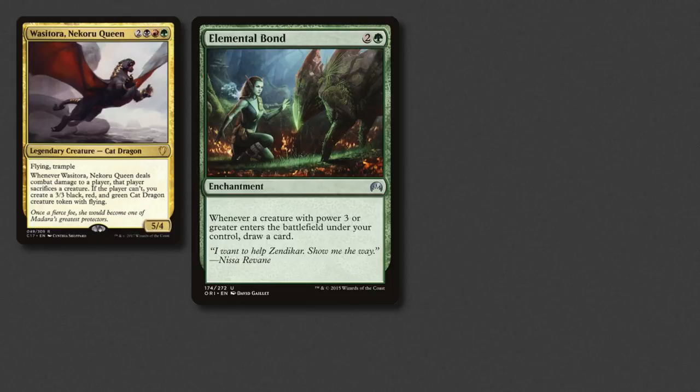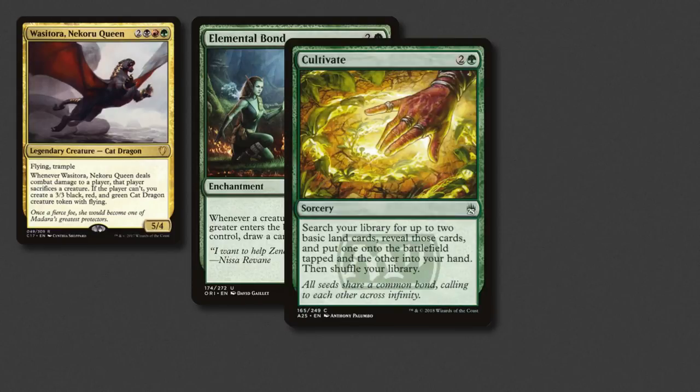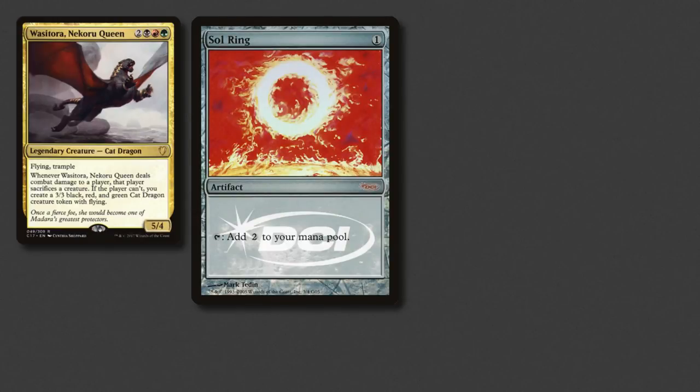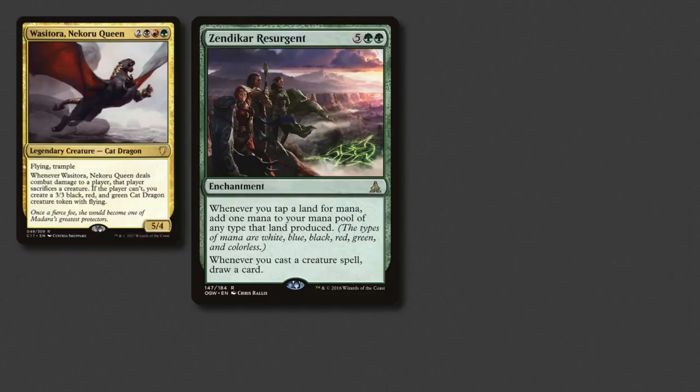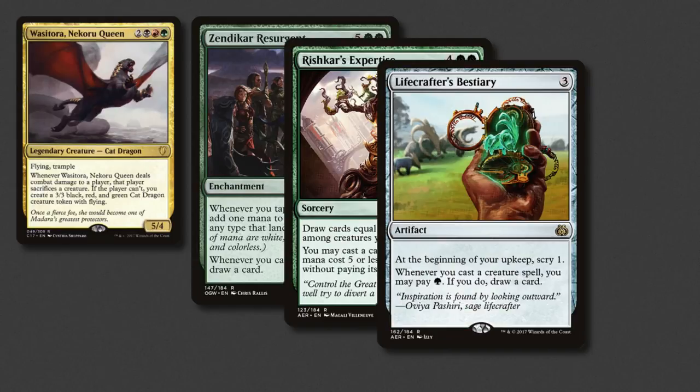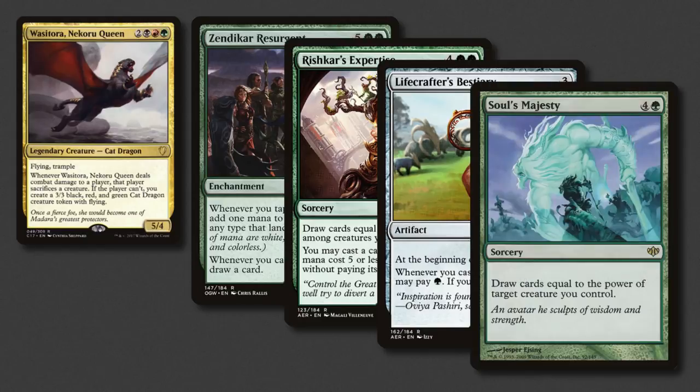Which leads us nicely into the card draw and ramp section. Elemental Bond should be triggering very regularly for us. Cultivate, Traverse, and good old Reach are all present and correct. It wouldn't be Commander without a good old Sol Ring, would it? And then there's the Sphere 2. Zendikar Resurgent does a double shift, providing ramp and draw. Rishkar's Expertise can net us a lot of cards, but we won't be casting many dragons with its second ability. I really like slotting the Bestiary into decks with green — scry 1 every turn is rad, and paying 1 to draw is no problem. Sol's Majesty is like a slimmed down Rishkar's Expertise.